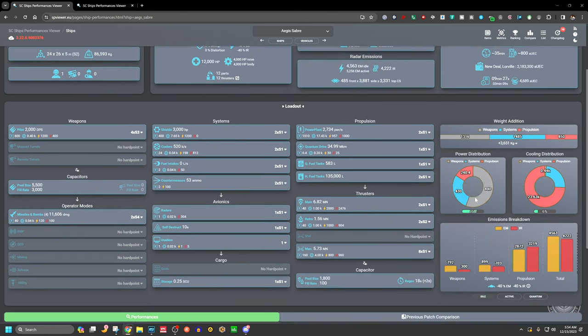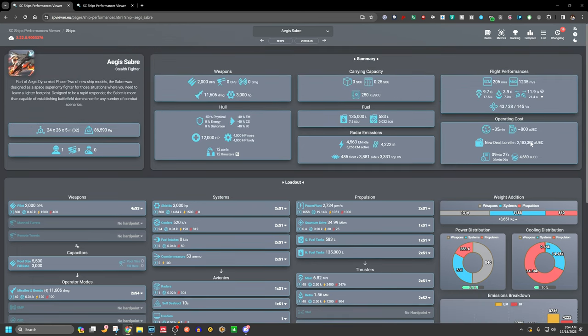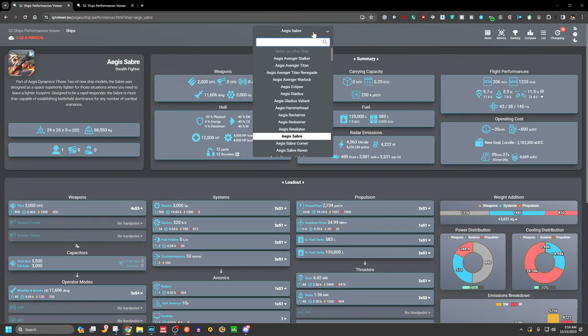The Aegis Saber's active EM is 5,256 and IR is 4,222. Looking at the changelog, it also lost some armor, and stealth emissions dropped significantly: EM emissions are down 8% across the board, IR down 8%, and cross section down 50%. That cross section change may reflect how ships will be detected via scanning in the future, but the Saber is significantly stealthier this patch.